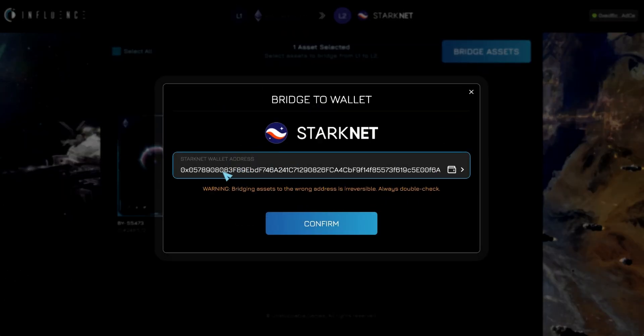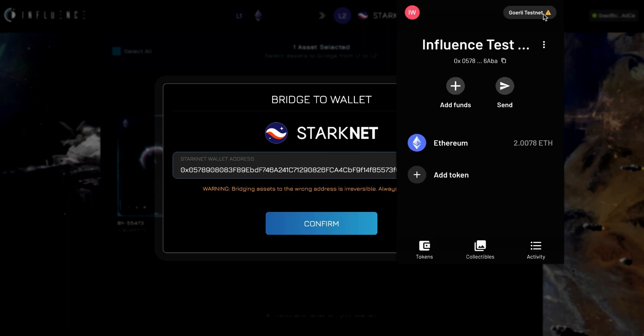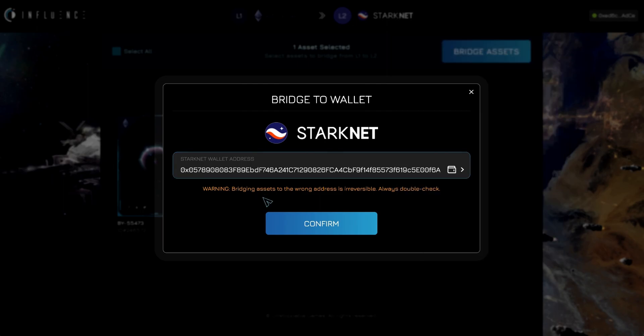Now it's going to prompt me with the address that it's going to be sent to. If you'd like to confirm this is the correct address, go up to your Argent X wallet, click the button, and ensure that number matches these numbers. Mine do, so I'll go ahead and hit confirm.